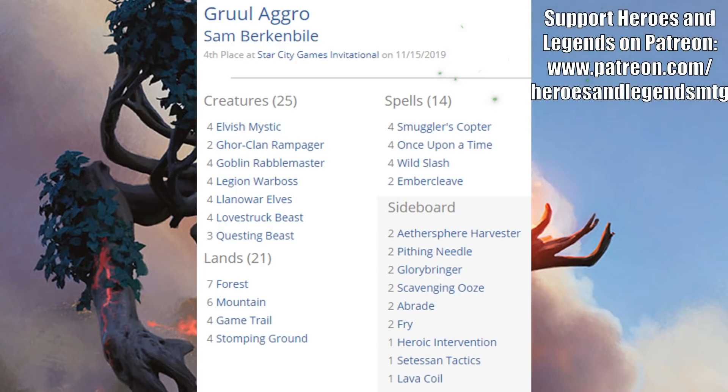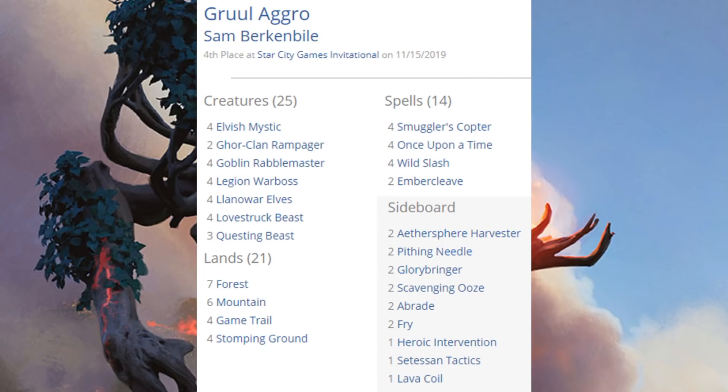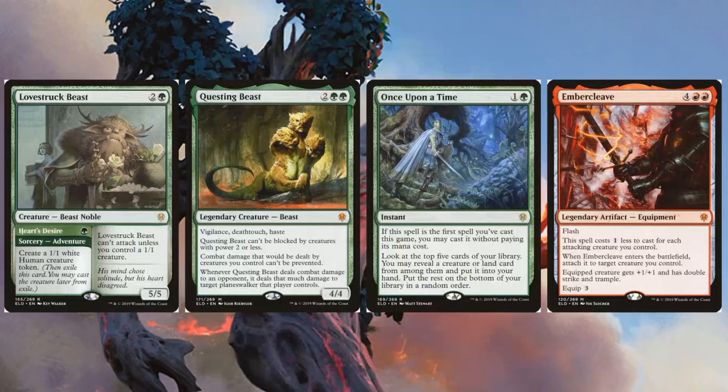Here's the fourth place Gruul Aggro deck. You do see a few similarities — those Llanowar Elves and Elvish Mystic are all here again — but this is doing some different things: four copies of Legion Warboss, four copies of Goblin Rabblemaster, two Gore-Clan Rampager. From Throne of Eldraine in the main: Lovestruck Beast, Questing Beast, Once Upon a Time, and Embercleave.